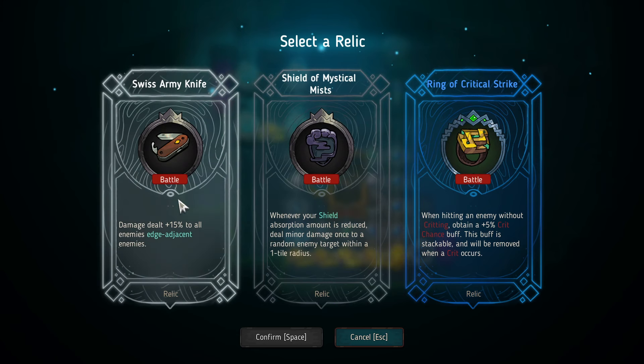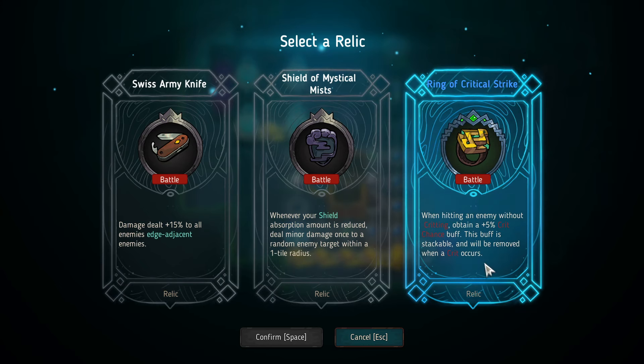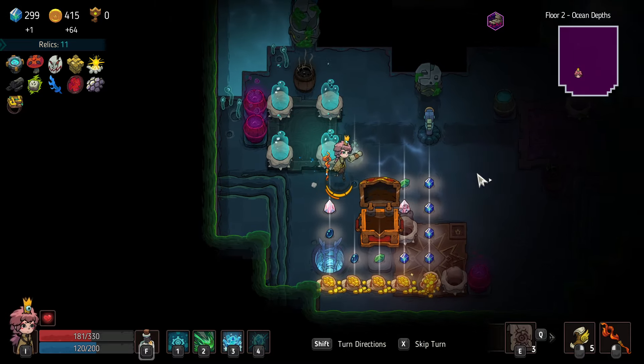Okay, what do we got? 30% to all enemies adjacent. Whenever shield absorption, damage reduced, or amount of damage — deal amount to a random enemy. Hitting an enemy without critting, attain a 5% crit chance — oh yeah, this just keeps on stacking. This one's great — I like this one. More chances to crit.